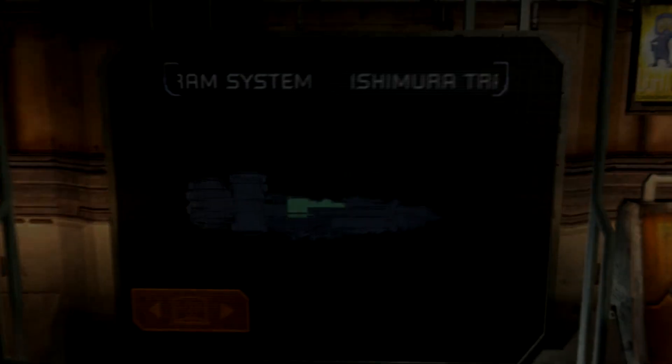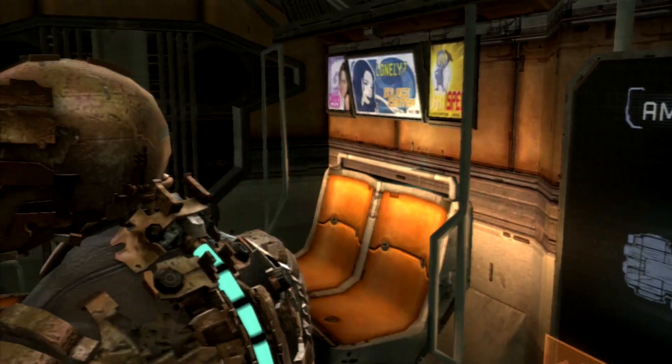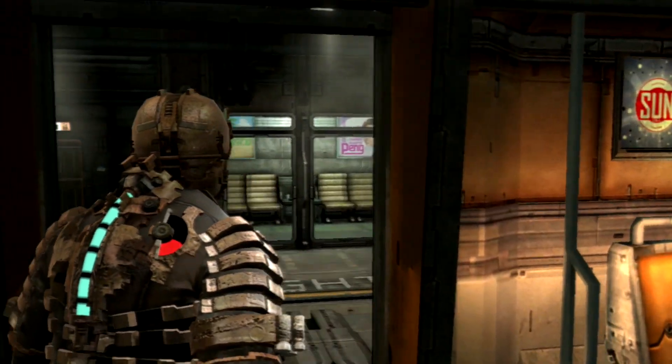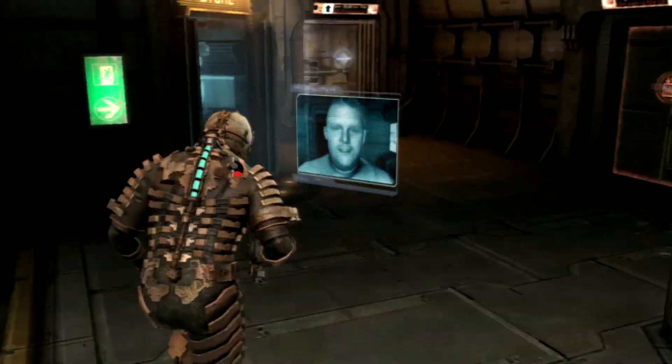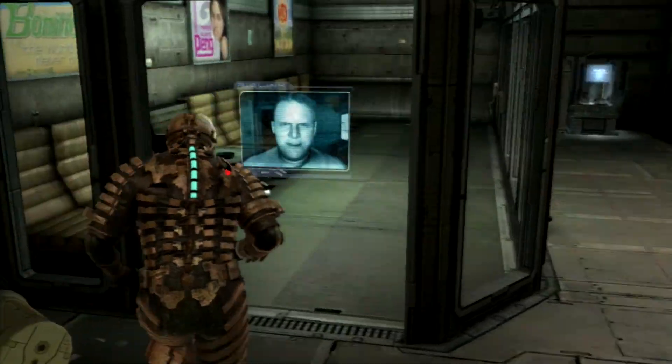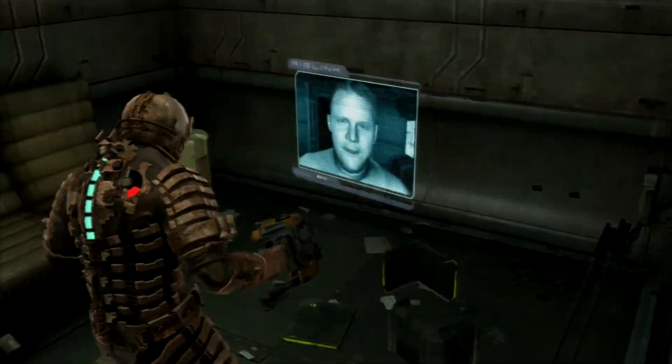Hello there everybody, this is Alex from HeartCoringGuides being my guide for Dead Space on Impossible Difficulty. Today we are doing Chapter 11 entitled Alternate Solutions. This is going to be the chapter where we're finally going to deal with the marker firsthand, and we're going to have to do the whole carrying it across the bridge platform.